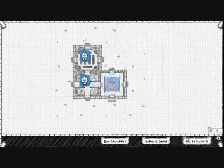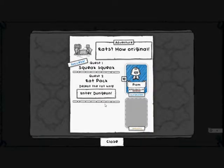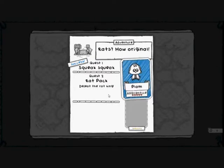That Intuition card can be very overpowered. So let's go exploring, shall we? We'll do the last step of the Rats mission with Plom the Apprentice — defeat the Rat King. Quest 2: Rat Pack. Let's go.